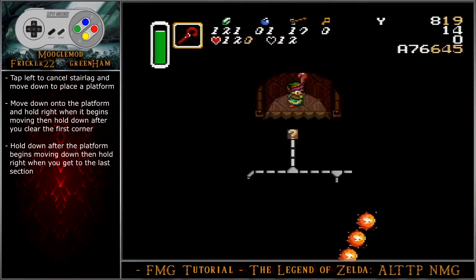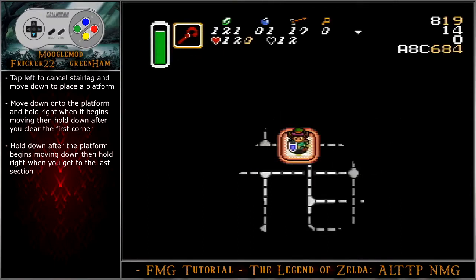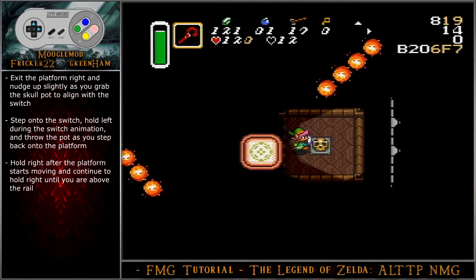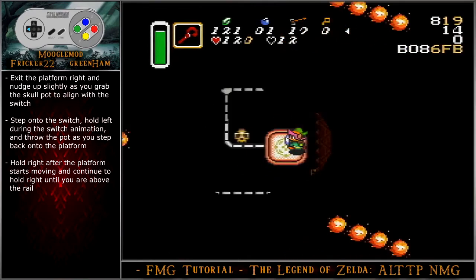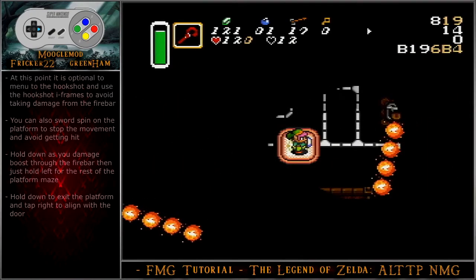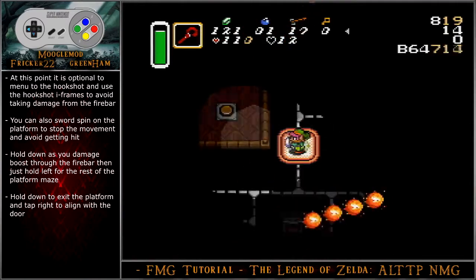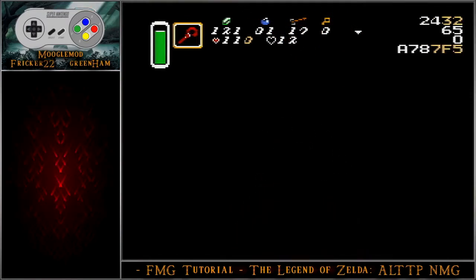Tap left to cancel stair lag and move down to place a platform. Move down onto the platform and hold right when it begins moving, then hold down as you clear the first corner. Hold down after the platform begins moving down, then hold right when you get to the last section. Exit the platform right and nudge up slightly as you grab the skull pot to align to the switch. Step onto the switch, hold left during the switch animation, and throw the pot as you step back onto the platform. Hold right after the platform starts moving and continue to hold right until you are above the rail. Optionally, menu to the hookshot to use the hookshot iframes to avoid taking damage from the fire bar. You can also sword spin on the platform to stop movement altogether and avoid getting hit, at a cost of losing time. Hold down as you damage boost through the fire bar, then just hold left for the rest of the platform maze. Hold down to exit the platform and tap right to align with the door. Hold down and dash out of the door.